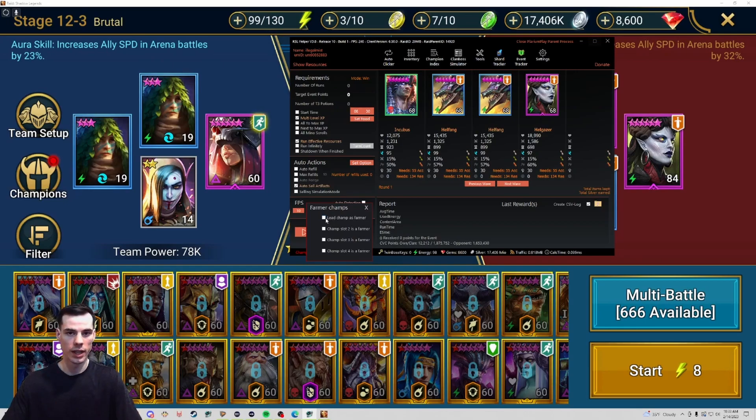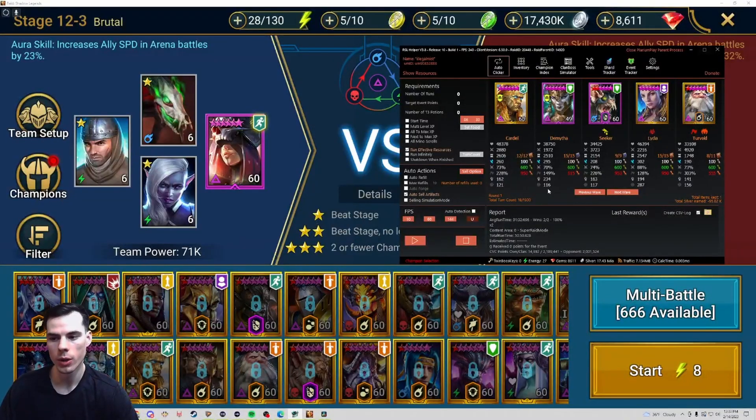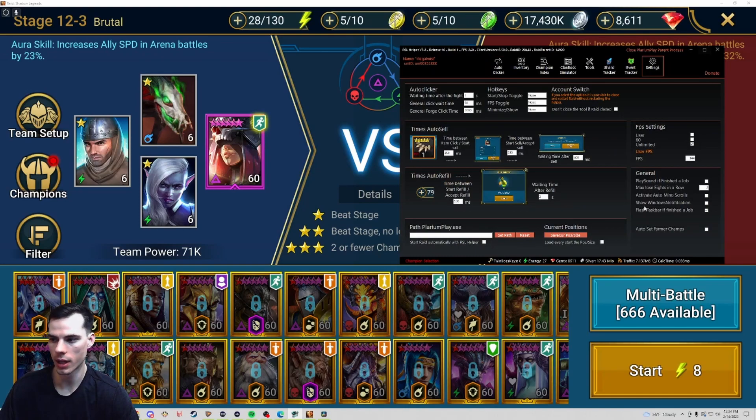If I was doing a dungeon like ice golem where I run two farming champs, the helper will with pretty good accuracy know how many champs you're using and which are food. But if you want to make sure it keeps all your non-food champs, you can manually select them and then click out of it. If you don't want to manually set farmer champs every time, you can go to settings and click 'auto set farmer champs'.